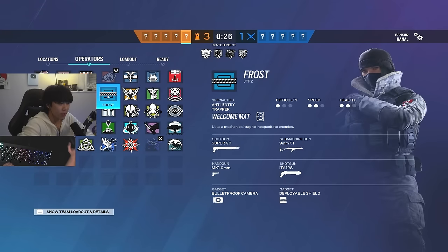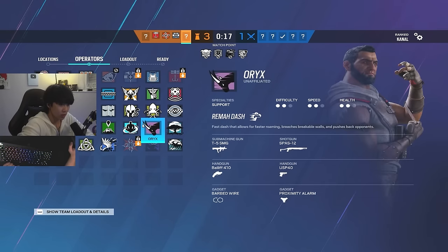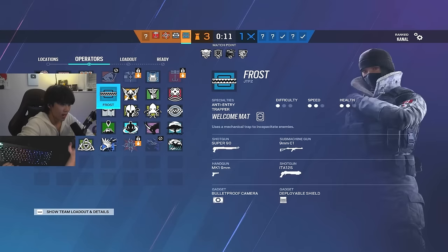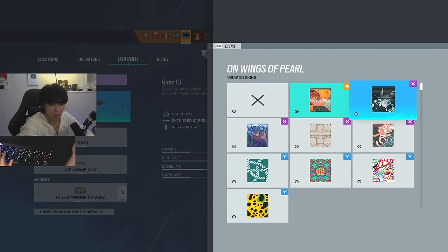Let's go basement. Basement is really just a trap op. If you want to win basement, just bring a trap op or information — information's really good. Frost I recommend. I like Frost because she can make rotates, has a 1.5, and has traps — she's perfect for this bomb site. Frost, Thorn.